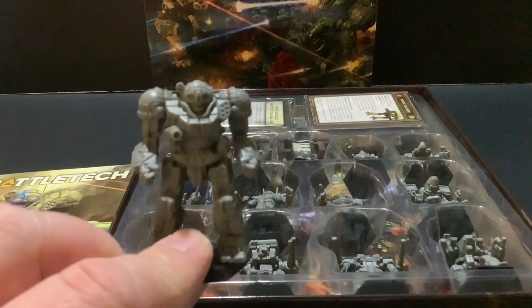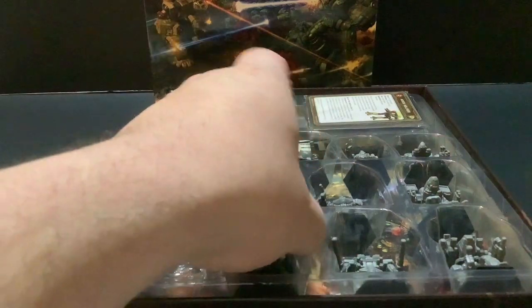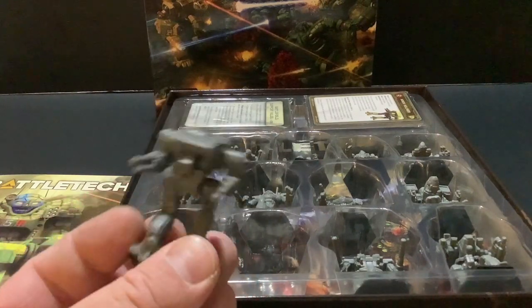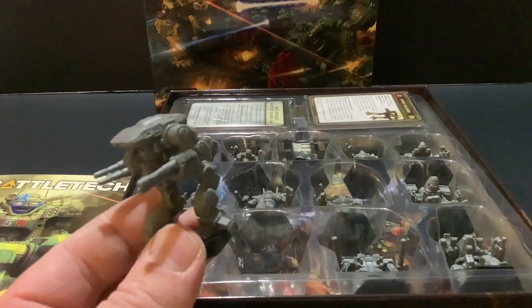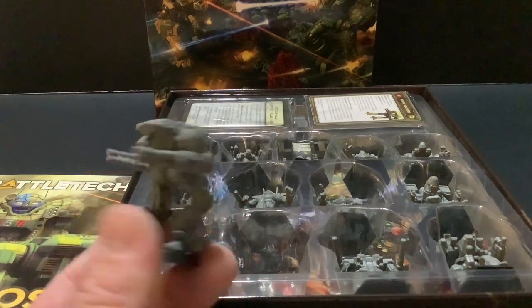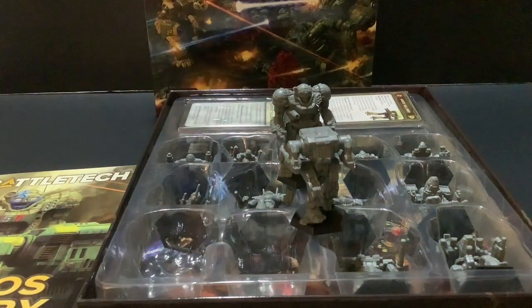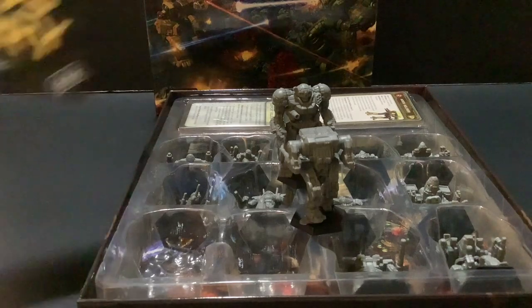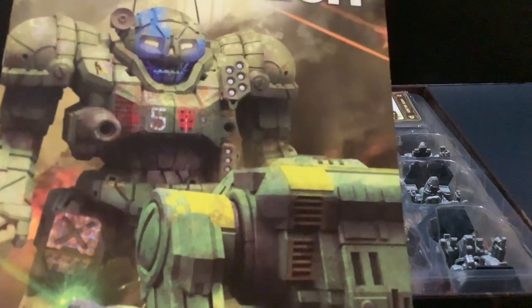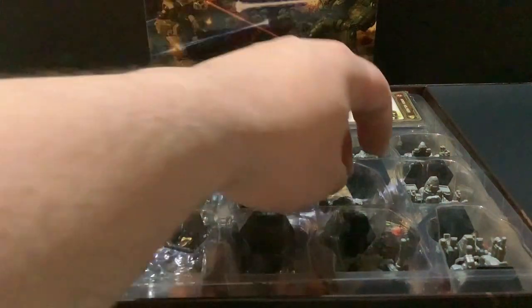Here's that Atlas — look how chunky that is, mean-looking too, nice. And we've got the Warhawk — the Masakari, or whatever the Inner Sphere designation is. I don't know if it's identical to the previous sculpt but damn, that's mean looking. Just like in the book art — it's acting like a bouncer right there.